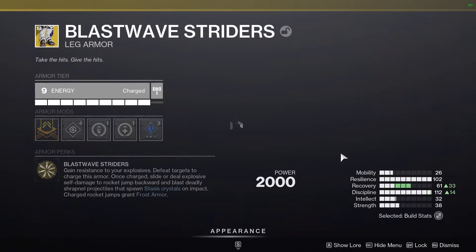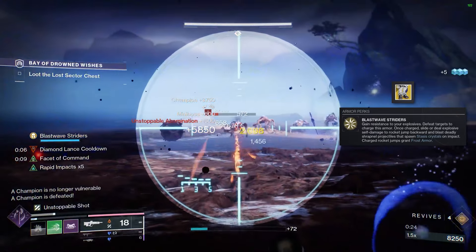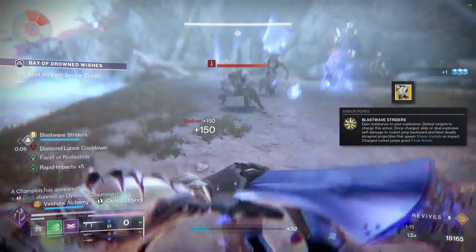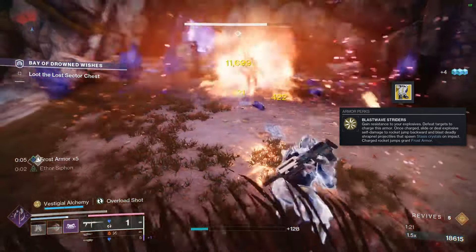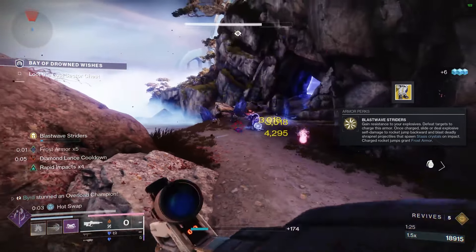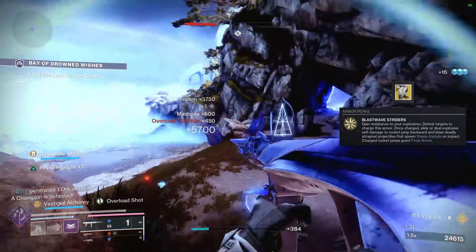The exotic is the Blast Wave Striders. They read: 'Blast Wave Striders — gain resistance to your explosives. Defeat targets to charge this armor. Once charged, slide or deal explosive self-damage to rocket jump backward and blast deadly shrapnel projectiles that spawn Stasis crystals on impact. Charged rocket jumps grant Frost Armor.' This is absolutely insane — it's very unique and different from any other exotic.